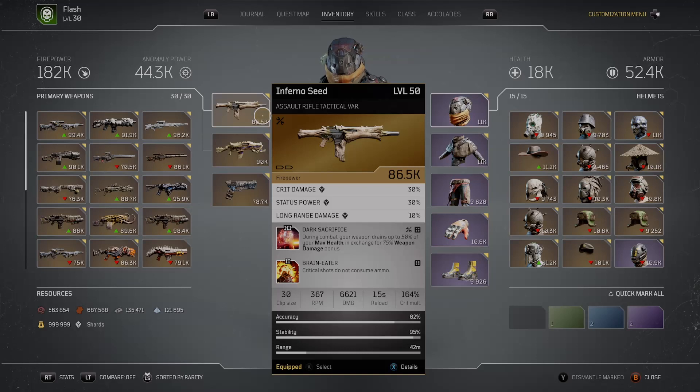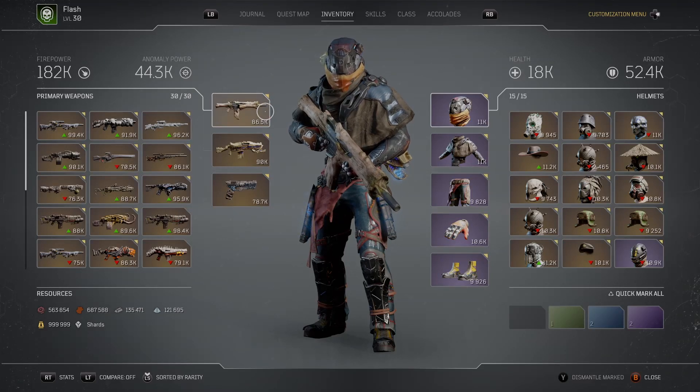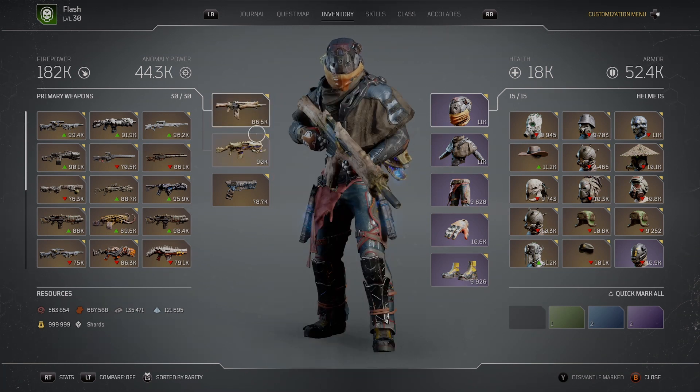Dark Sacrifice, even on T-15 on Stargaze, lets me take out snipers across the map with just a couple of bursts — it really is beast. With this build, once you've got three kills going and you pop your turret and grenade, you're putting out 543,000 firepower with an 86k Infernal Seed. If you happen to have been lucky and gifted a 99k, you would be putting out 557k firepower with this build once you get going.